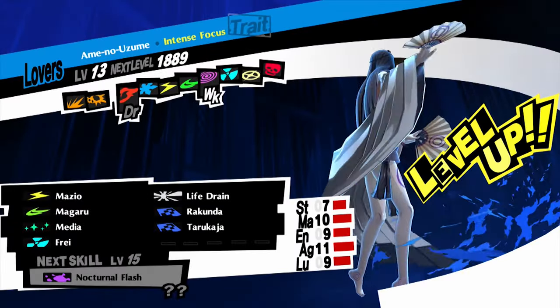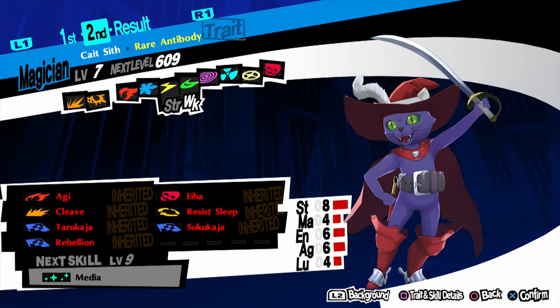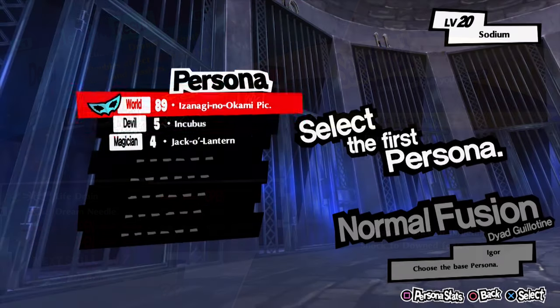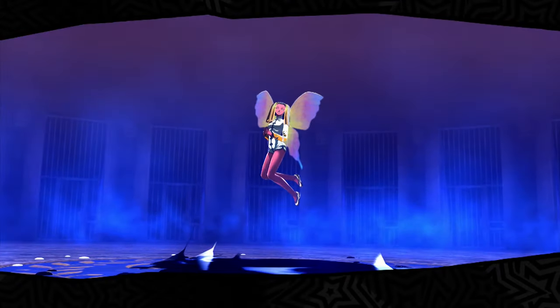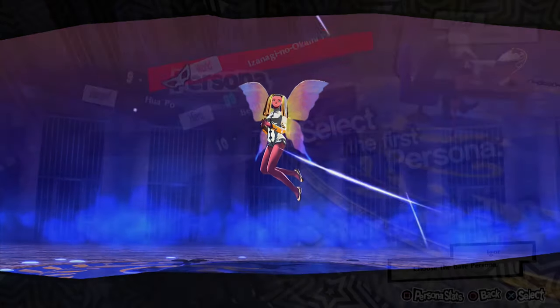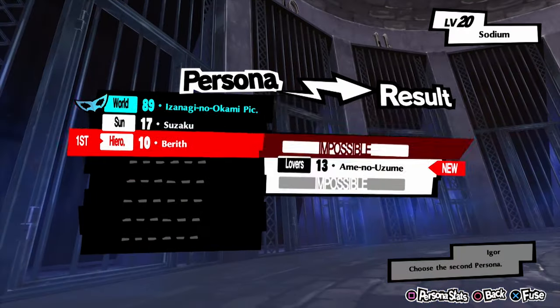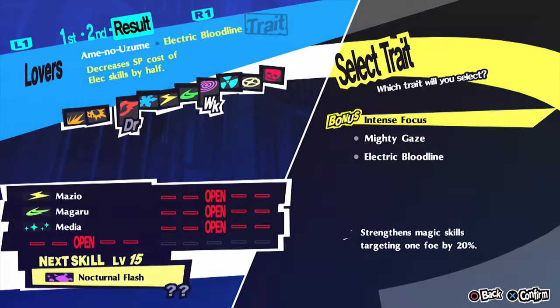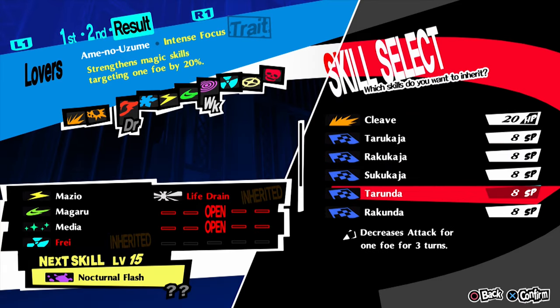For rank 2 we need an Ame-no-Uzume with Frey. Get a Pixie and your Kait Sith to make an Incubus. With that Incubus, fuse it with Jack O'Lantern to make a Berith. Then fuse Berith again with the Incubus to make a Huapo. With Huapo, buy Berith again to make a Suzaku. Buy Berith one more time and fuse it with Suzaku, and you have Ame-no-Uzume with Frey because Suzaku has it naturally.